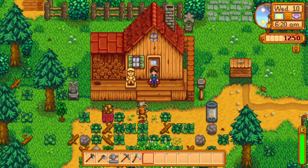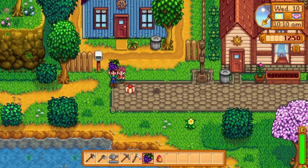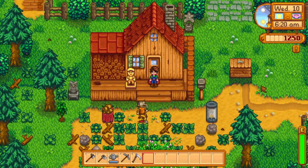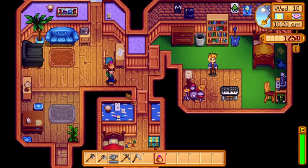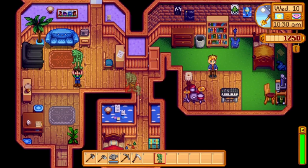For the Ferogamon statue, you need a couple of different things. The first thing you need to do is get Vincent up to two hearts. A gift he really likes is grapes, so just pick some of those up off the ground and give them to him. The other thing you'll need is a Strange Bun. The easiest way to get one of these is to go to floor 80 of the Mines and slay some Shadow Brutes. Once you have two hearts with Vincent and a Strange Bun, you can enter his room and put the Strange Bun in this toy box here, and you'll get the Ferogamon statue.